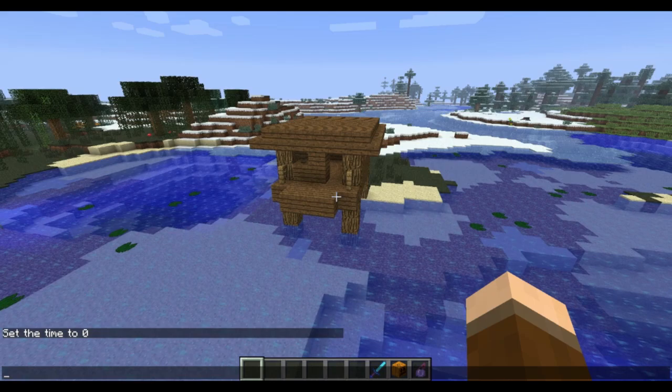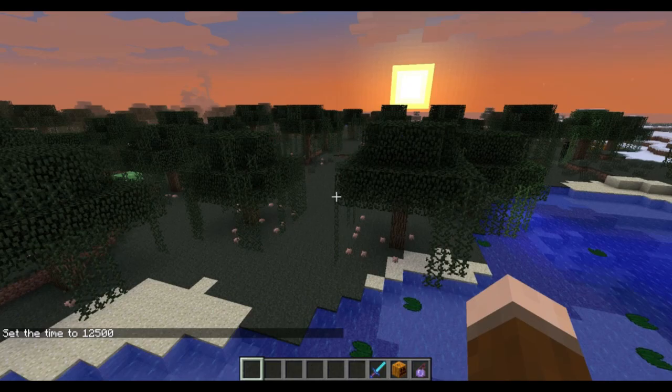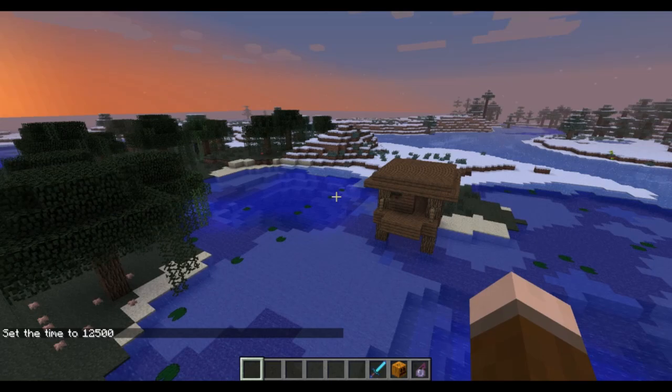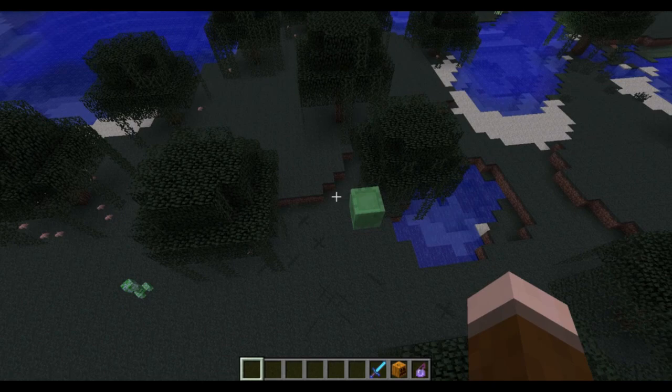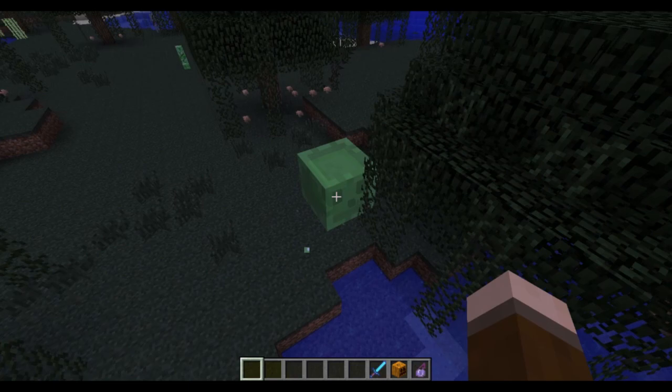These are going to spawn in swamps randomly, and this is where the witch will actually spawn. I can set it to night and maybe we'll get lucky and a witch will actually spawn there. If you already have a server map and you're worried you don't have room to generate witch huts, don't worry too much because witches will naturally spawn in swamps on occasion, so you will still see them.